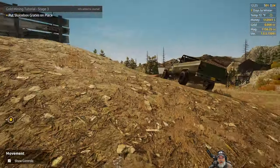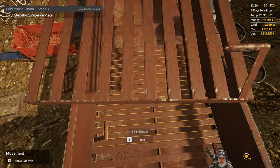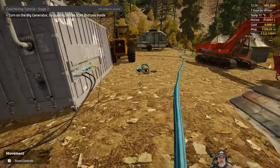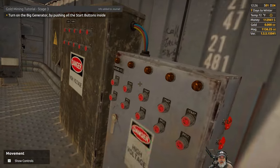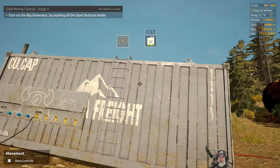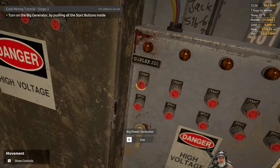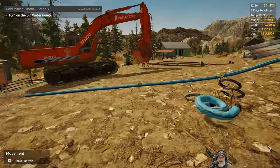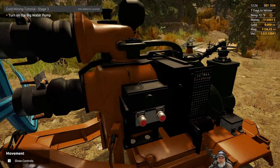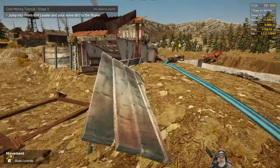Turn on the big generator by pushing all the start buttons inside. There's already 20 percent fuel — it comes with a little fuel. Turn on the big water pump — that also has 20 percent. Nice. Now: jump into the front end loader and pour some dirt into the shaker. Look at that shaker shaking — nice!